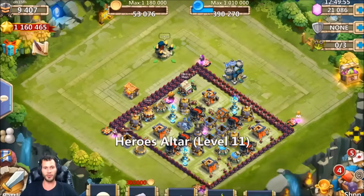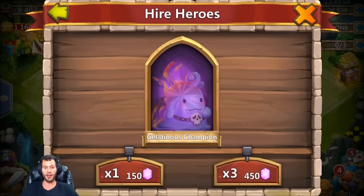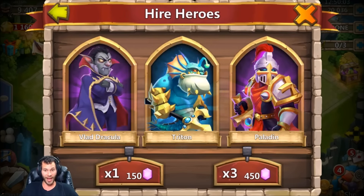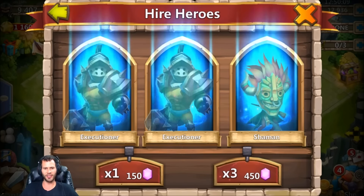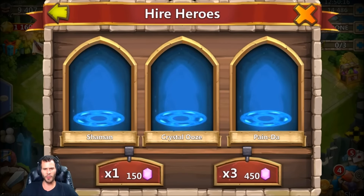I'm not gonna spend too much time on this account as it's kind of a new startup account, so let's go ahead and get right into it and see what we get for heroes. I'm honestly hoping to get anything good that helps in HBM or dungeons. A Vlad Dracula - yes, that's a perfect start! Come on, give me another double legend. We got a Death Knight - not that great for a new account, but that Vlad though is pretty sexy.